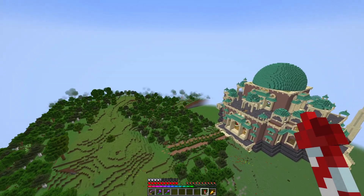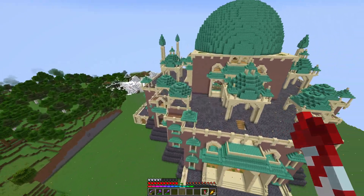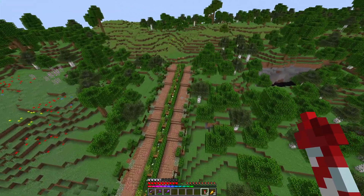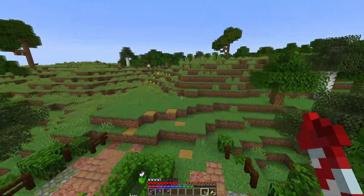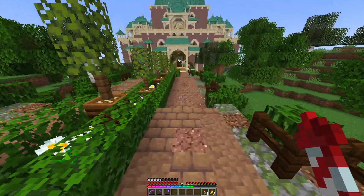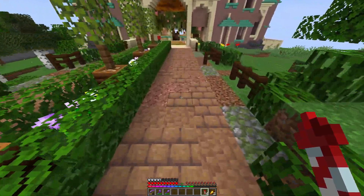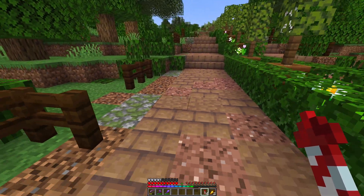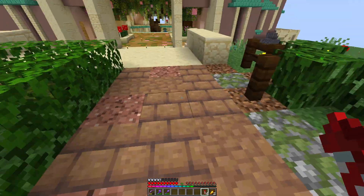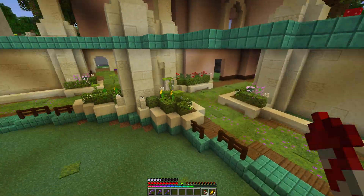I really like that path — the block combination and the trim on the edges, I think it works so well. I replaced not just the path blocks but also the basalt on the side, because that was just way too harsh. This is softer. I think it just works better.